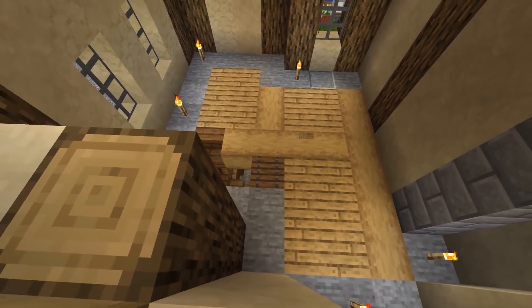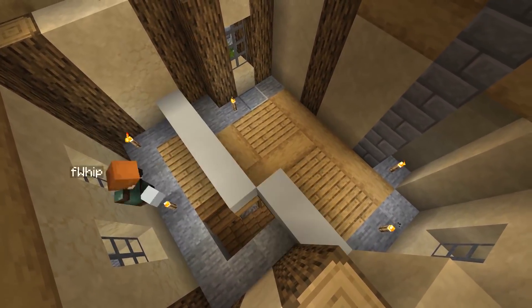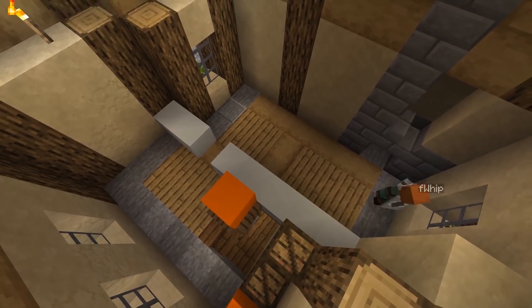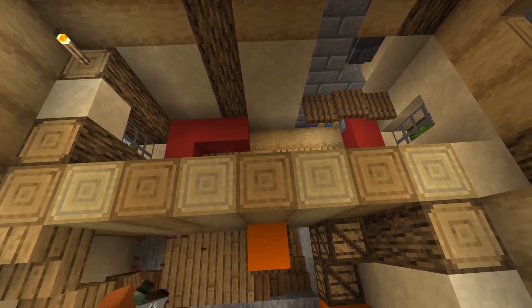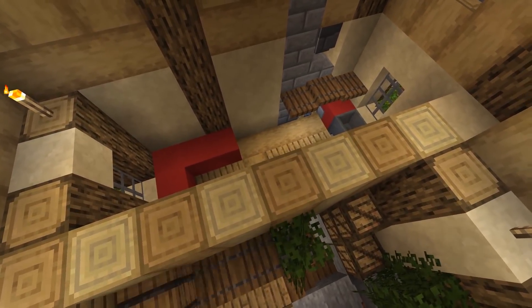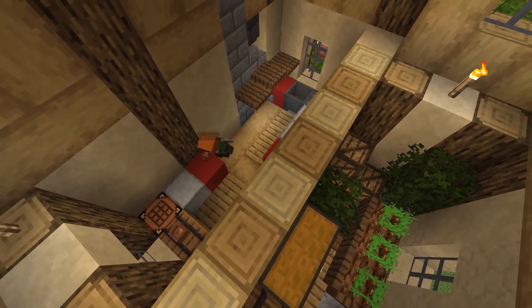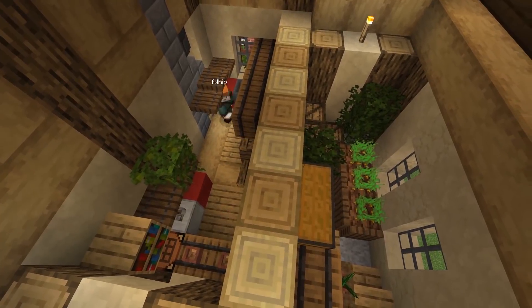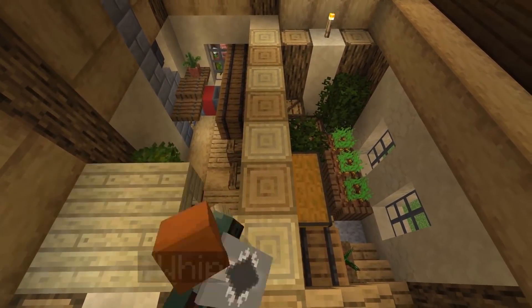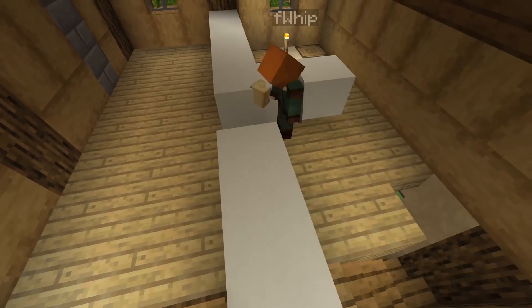The downstairs area is going to be the workshop like usual, because that's where the customers would be able to come in. Then the second floor — I really like this one. I basically just split it straight down the middle: kitchen on one side, and the other side is just another entry area for the actual living quarters. A bunch of plants in here. What I really like about this one is that the housekeeper is obsessed with plants so much that they grow their own carrots inside.